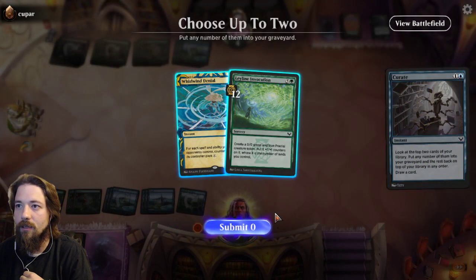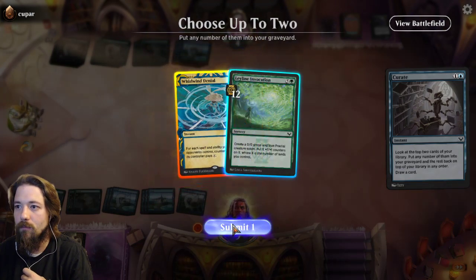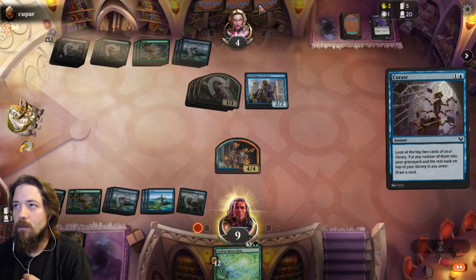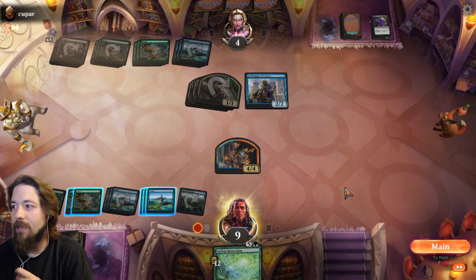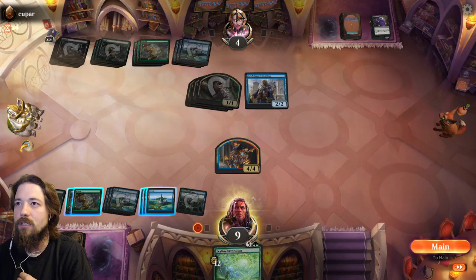I'm not milling myself faster than he is. That's not going to work anymore. So he's afraid of milling himself out. I think not attacking is the correct play — he would have to block with his Arc Mage.